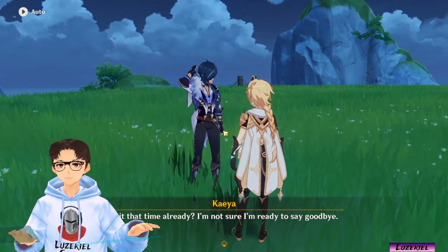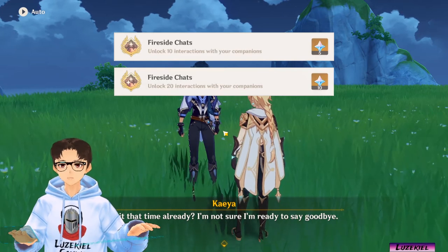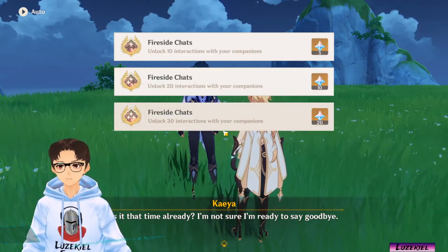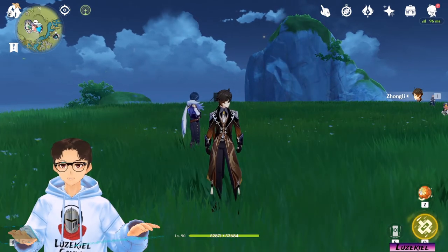By unlocking chat interactions, we can complete the Fireside Chats achievement, where we get 5 primogems for unlocking 10 chats, 10 primogems for unlocking 20 chats, and 20 primogems for unlocking 30 chats. That's all we need to know about Friendship EXP in the teapot.